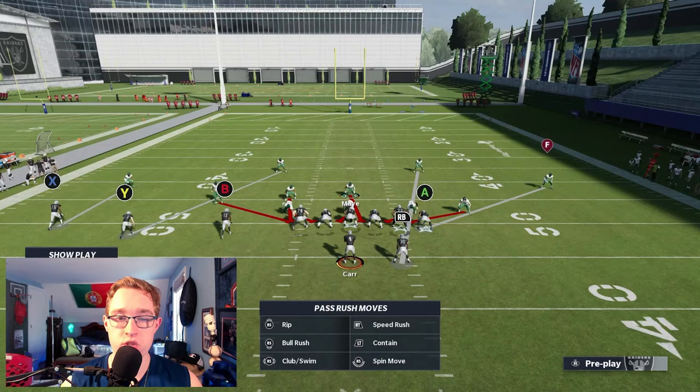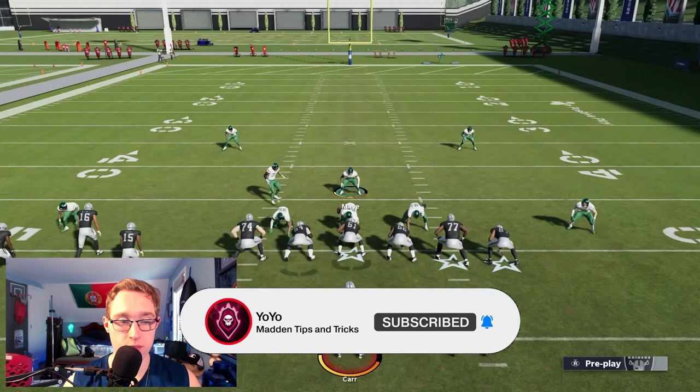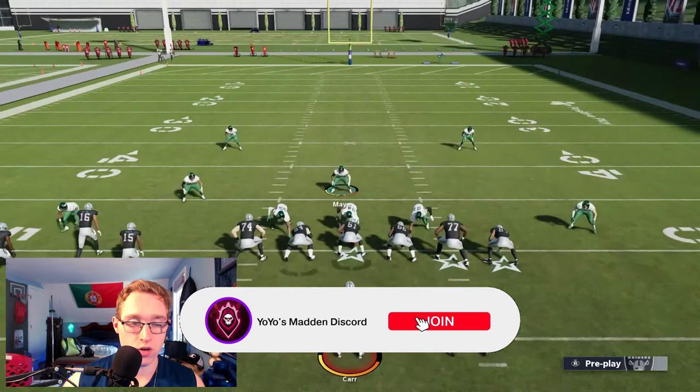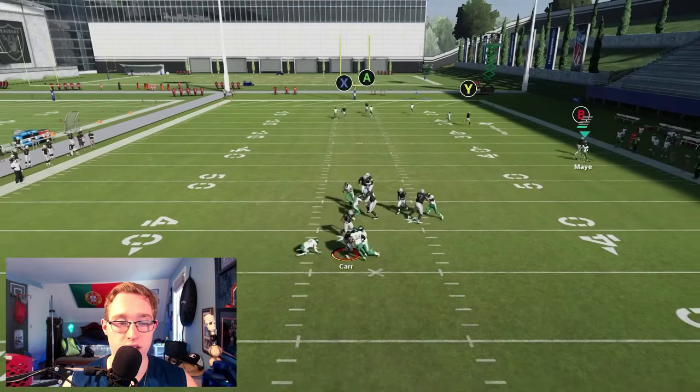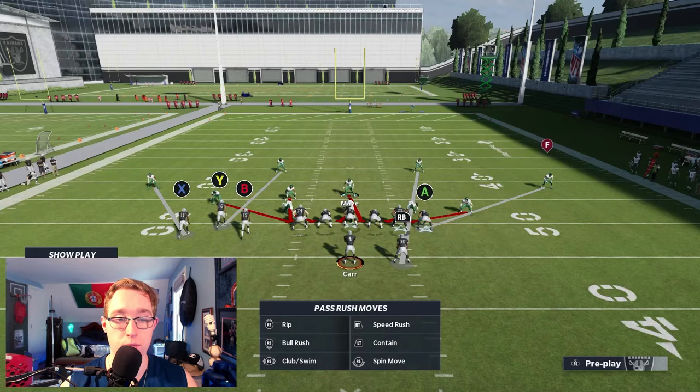Now testing against Gun Bunch Tight End running PA Boot Over. Same adjustments: pinch, shade over the top, slant defensive line to the right, spread linebackers. The biggest keys are slanting right, spreading linebackers, and shading over the top. With the running back blocked and tight end running a streak, the B receiver is our only coverage assignment. The pressure came in decently quick and we got the sack. It can be inconsistent — sometimes the blitz fires immediately, other times you need to rely more on coverage — but man coverage holds up well.